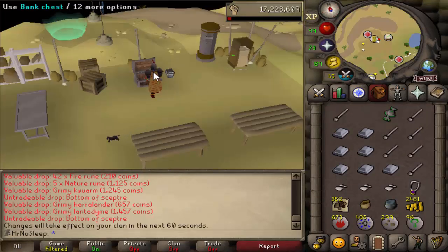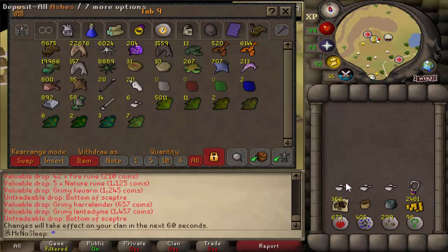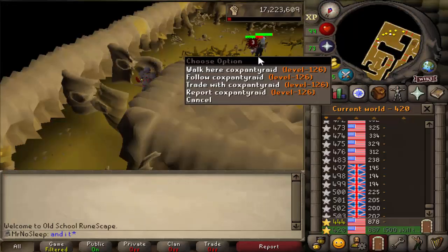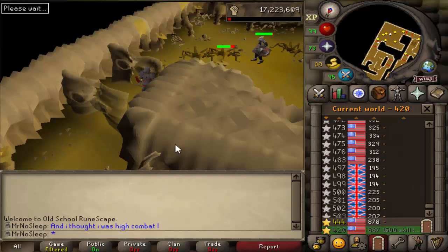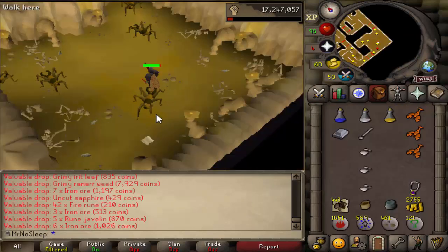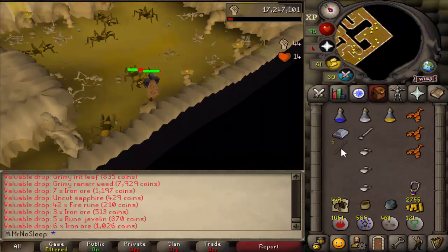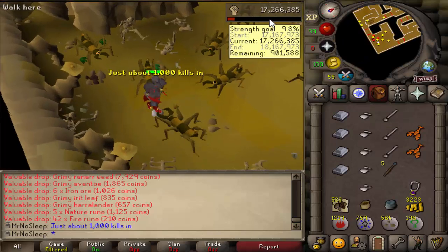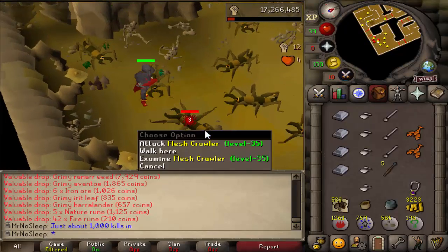Food is really not necessary here, especially if you're high combat. If you're low level with low defense, feel free to bring pies or cakes. But flesh crawlers' max hit is only 1, which is surprisingly low — I was really surprised to see that on the wiki. Since they don't hit high, you don't have to worry much about food. There is a safe spot available for lower levels, found all the way to the southwest of the room right against the door.